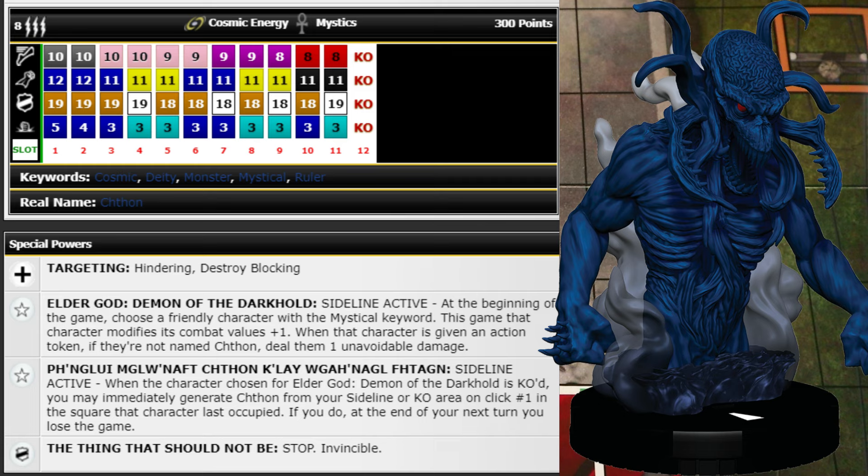He has improved targeting for Hindering and destroys Blocking — amazing to see because it sucks to play a big 300-point character that gets sniped by stealthy characters and you can't do anything but walk over to them. Being able to shoot through Hindering from range is great. His first trait — the main thing that makes him so great — is Sideline Active: at the beginning of the game, choose a friendly character with the Mystical keyword. This game that character modifies all combat values plus one.